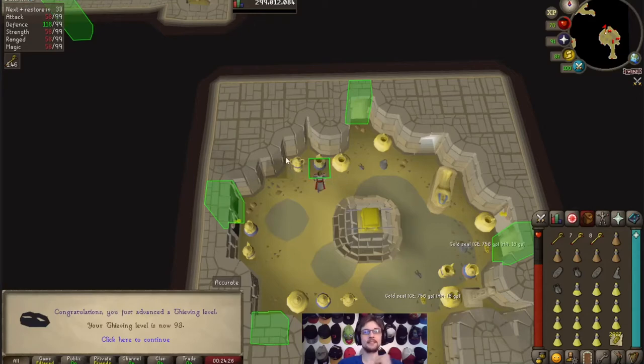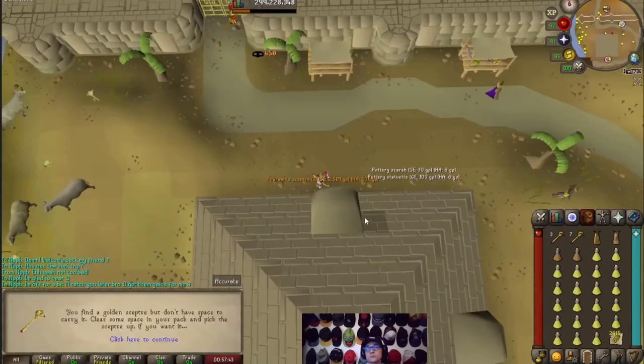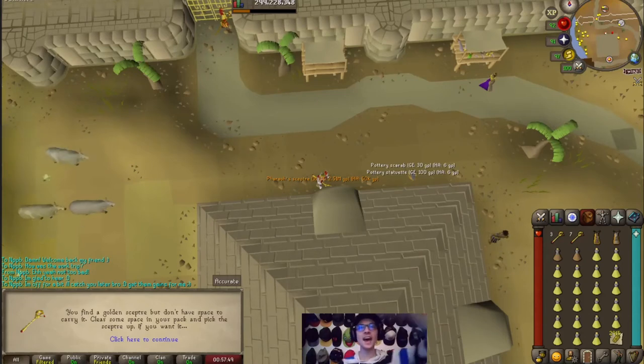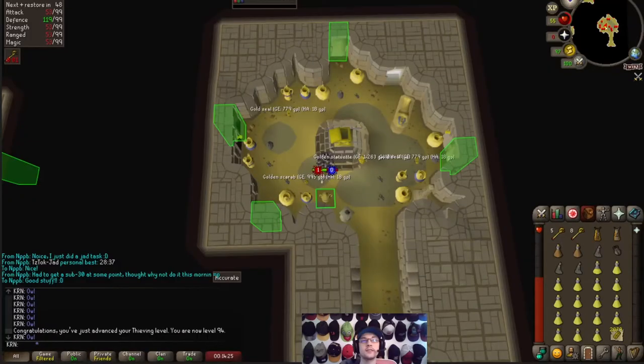93 Thieving? Let's go! That's another Scepter! Let's get it! 20 mil cooking XP. Let's go. Before Thieving, let's get it.